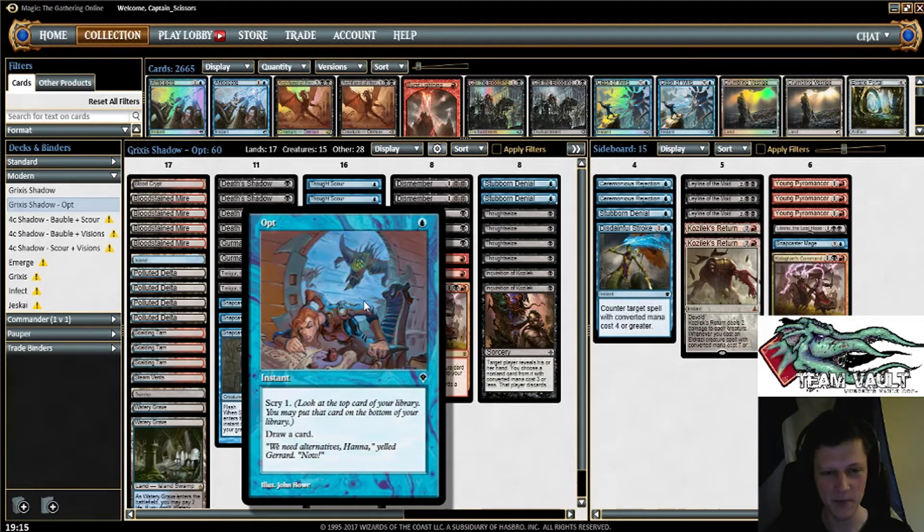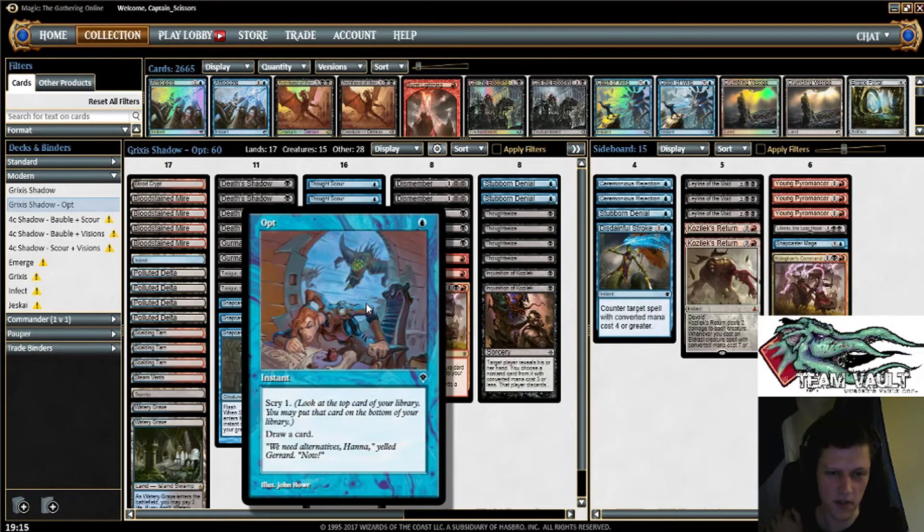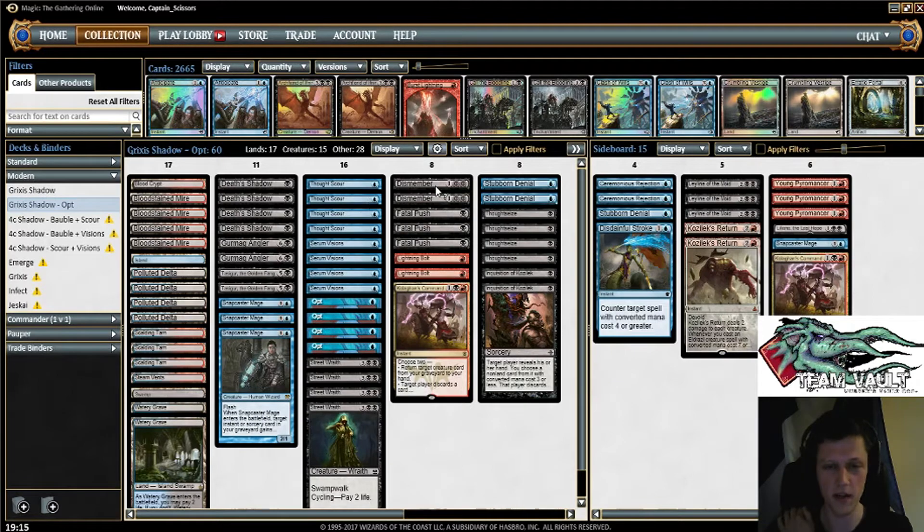We have some Opts in our deck and we're playing a very low land count. This is most similar to the version that Ari Lax played at GP Las Vegas — he had 4 Sleight of Hands, so 16 cantrips in total. We're playing some Opts because I think for Deathshadow it's generally a little bit better. There are some times when you pass your mana up, so getting to be in that position where you can hold up a counterspell, a Fatal Push, or a Lightning Bolt, and then cast Opt if they don't do anything is, I think, reasonable enough over Sleight of Hand.